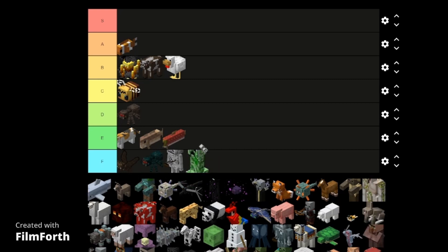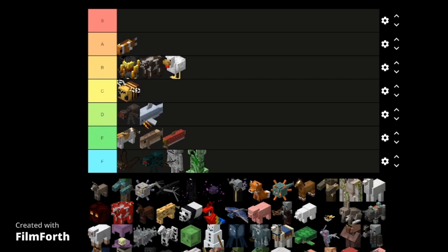Need I say more. It's a creeper — what else does it do except for destroy your life's work. Anyway, dolphin — I would say D tier. It gives you faster swimming, which I guess is helpful, but I don't get anything from killing it, therefore I don't care for it.